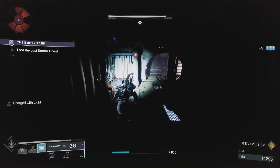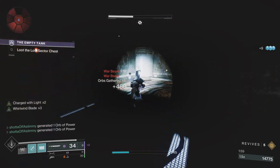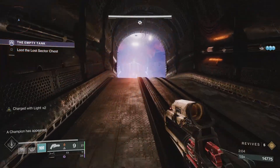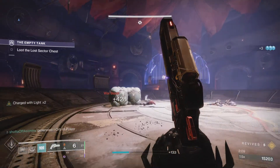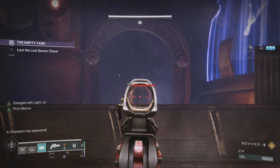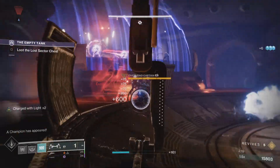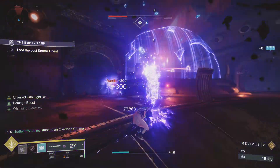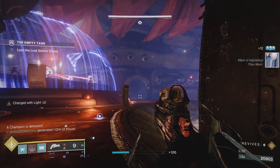I'll pull out the sword because it takes two punches to kill these guys. Pull out Ariana's again. They come out the left right here, and then they come out the right right here.